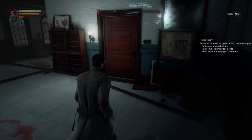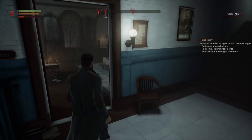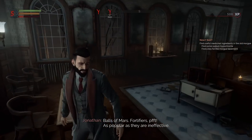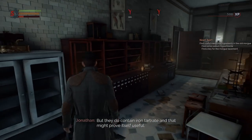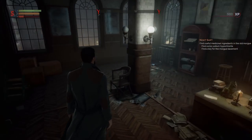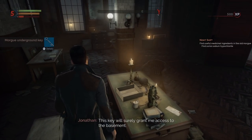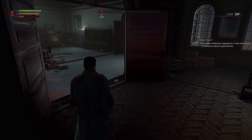Okay we've got a locked door here. Balls of Mars — fortifiers. Ferrous tartrate: not as popular as they are ineffective, but they do contain iron tartrate and that might prove itself useful. Not quite what we need, but this key will surely grant me access to the basement, which I guess will lead us to the sodium hypochlorite.